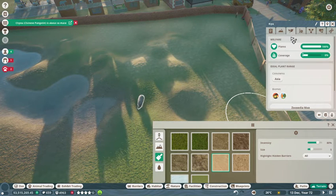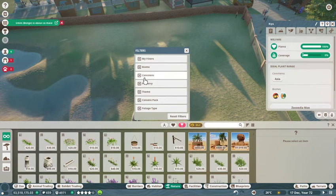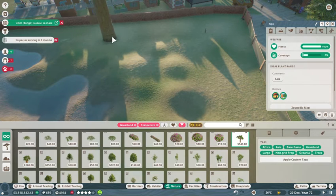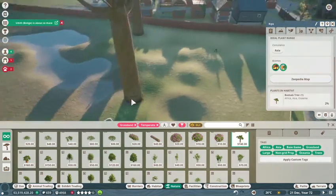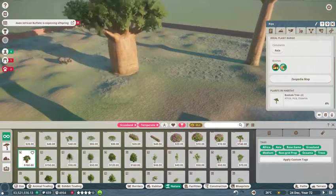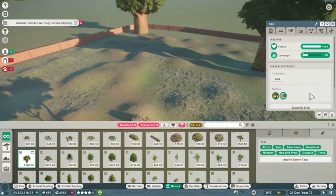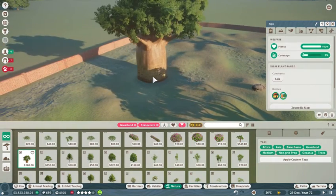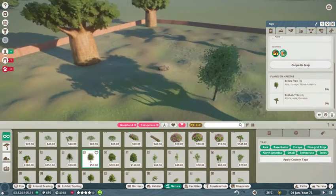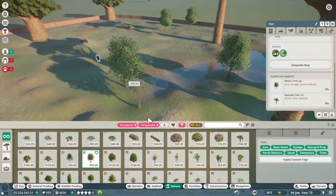Hard shelter they also need, and coverage. Temperate grassland. Let's see - temperate and grassland. Do they like these trees? They do. So we'll give them a couple because they have a nice big habitat, so they can get a couple big trees. One right in there. Do they like the beach trees? One right in there. Yeah, they don't seem to be bothered too much by them.